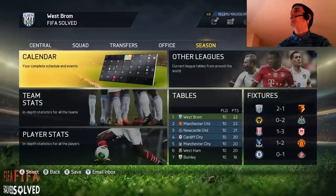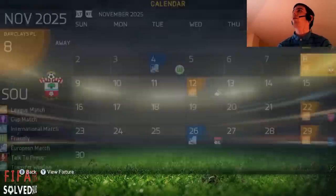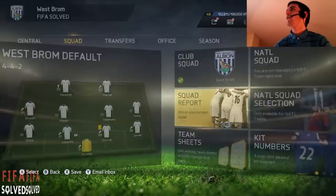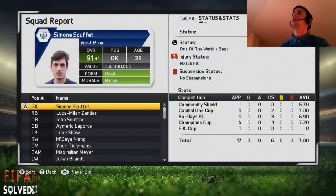You know the score guys — we go to the calendar and I've gone up to 2025, halfway through in November. Got the Saints next, going to play Southampton in that 5-minute half game. After I show you the squad report, let's get straight into it. In goal — and this is the best players in all positions, there are no problem positions in this one guys — is Simeon Scuffett.